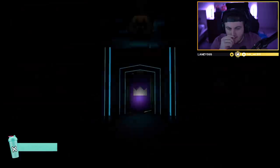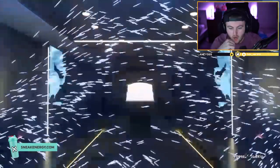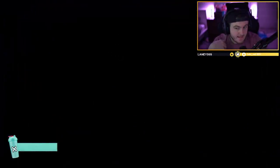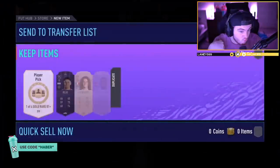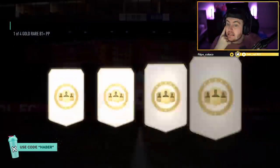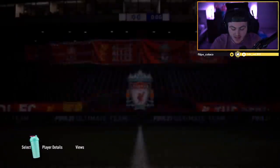We've got another Prime Gaming pack. It's going to be a Con-and-Ball card again, so there could be a board there. Player pick time. Come on EA. Busquets — not bad, can't complain about that. That's a walkout. We'll take that.